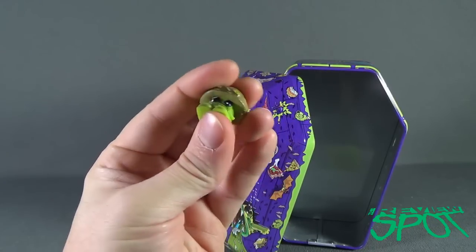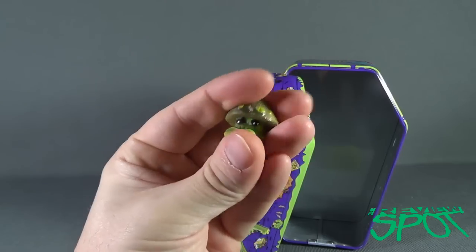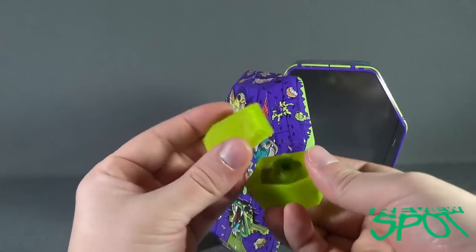Both pieces are super squishy and they have holes on the bottom. Sometimes it's fun to squeeze it against your thumb and pull it off — you can hear little popping sounds. When you're finished, they can go back into their little caskets.